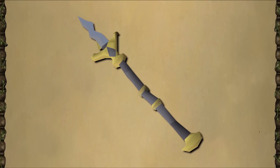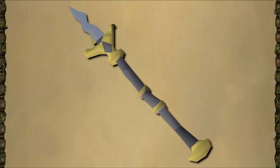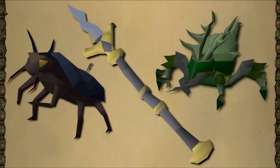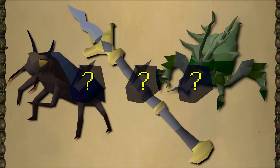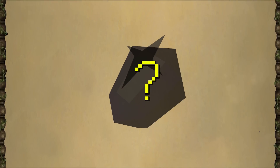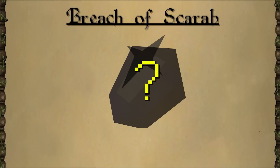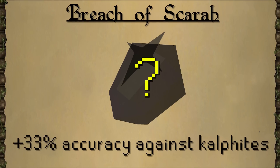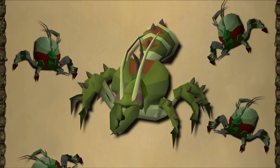Most people have had a chance to use the new Charis Partisan as a reward for completing the new quest Beneath Curse Sands. This new weapon does quite a number on Scarab, Beetle, and Calphite creatures, but with the new raid, you can make it even stronger with special jewels. One of those jewels, called the Breach of Scarab, will add an additional 33% accuracy boost against Calphites, Scarabs, and Beetles, making it the new best-in-slot for killing the Calphite Queen or just doing a regular Calphite Slayer task.